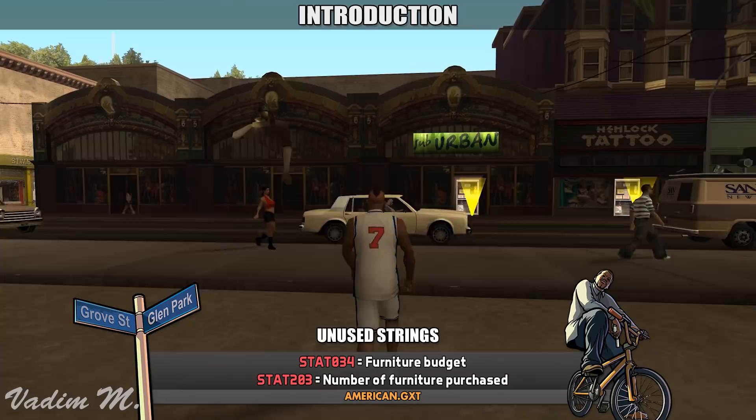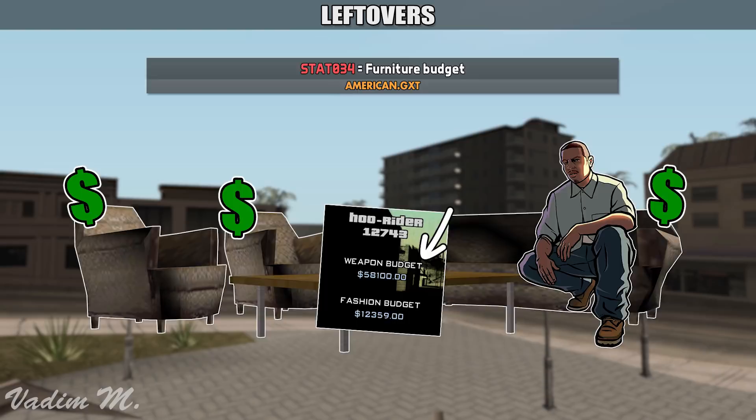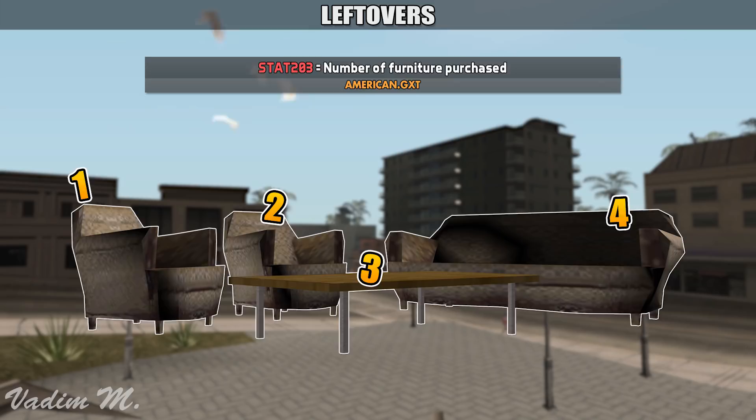First off, by searching for clues in the text containers, you will find these two unused strings from the stats menu. The first string indicates that the game had an ability to track how much money you would spend on furniture during gameplay, and it would have looked exactly like the weapon budget or the fashion budget stats. The second stat would tell us how much furniture CJ bought throughout the game. Both of these strings are unused, and so the stat is missing.